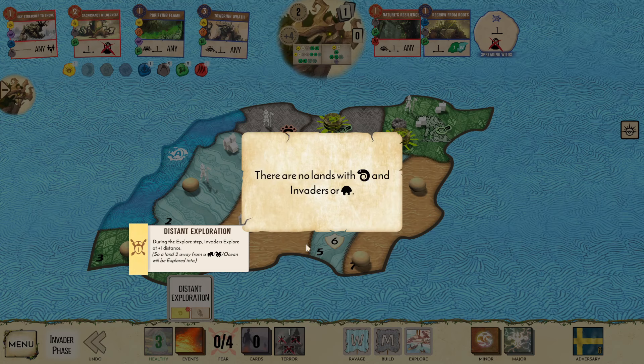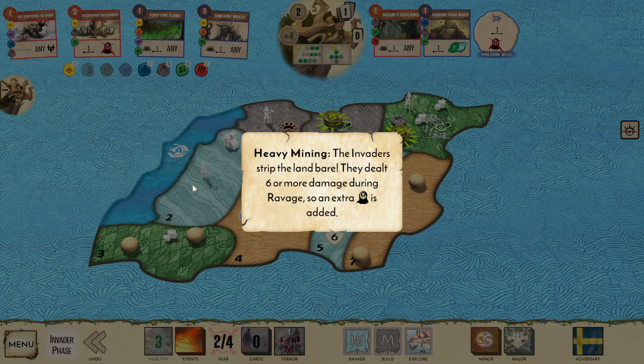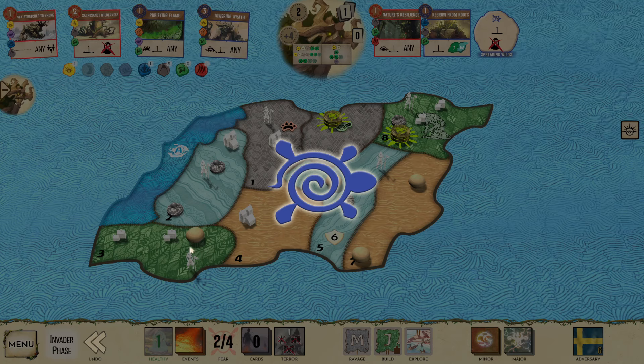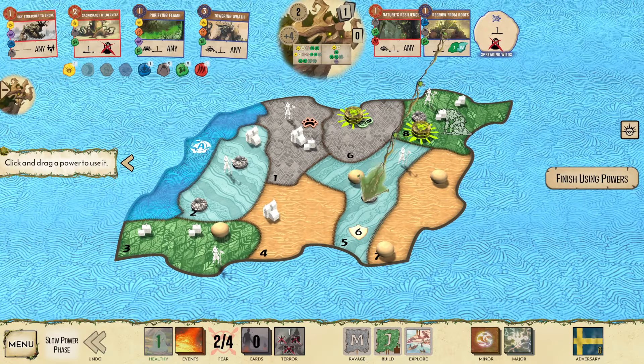Grim Toll. Pierce Mean. We'll Ravage here. We have to Blight here. Mining Rush over here into A1, and that's going to cause a city build. So pretty rough. There's that Jungle Explorer that I was upset about.